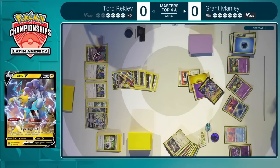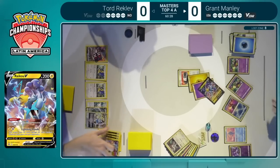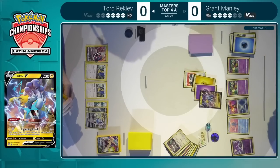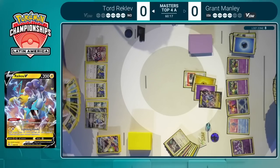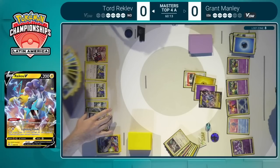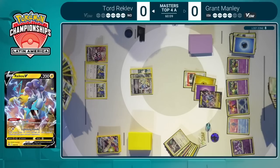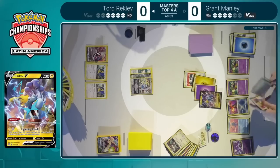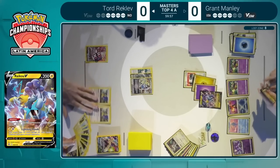Grant just makes it easier for us — decides to bench everything up and takes that knockout on the Stoutland. Tord does need to double-check the math, just making sure that we're all good here, and Grant eliminates that Stoutland from play. So how does Tord respond to this? He does have the possibility to take down that Raikou very cleanly with the Lugia attack. He could also end up using Radiant Charizard at some point, but if he establishes the Lugia and the Radiant Charizard on the bench, he'll be able to deal with anything Grant throws at him.